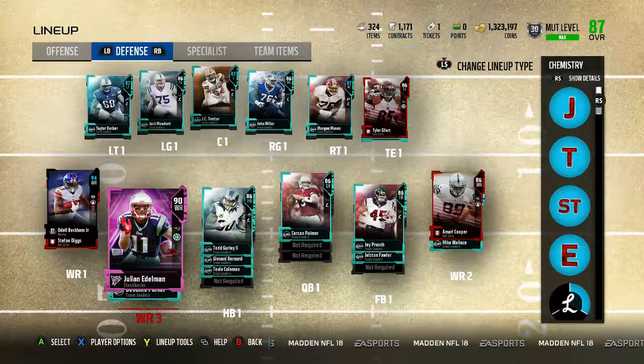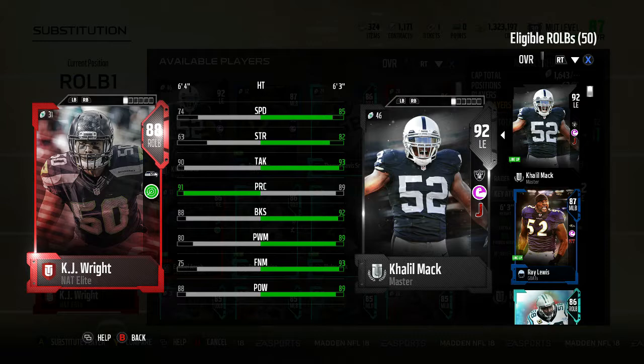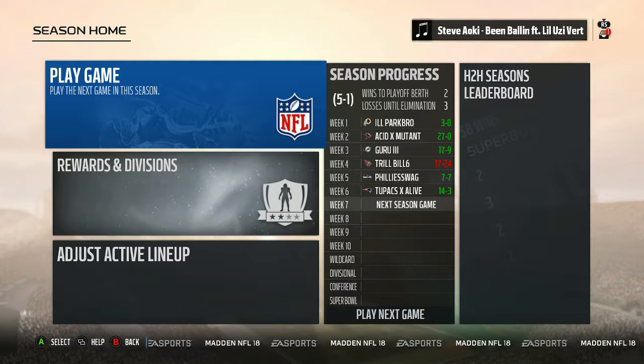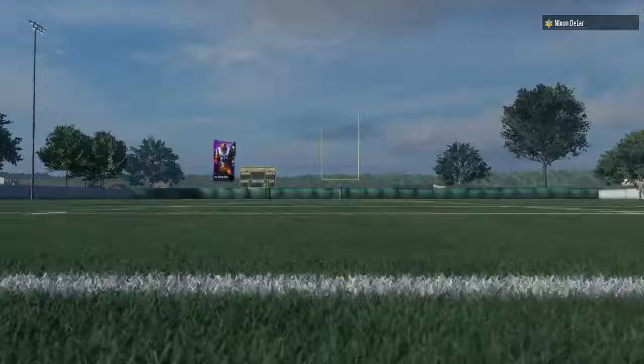We're also debuting our new right outside linebacker. In our gauntlet unleash pack we picked the 86 overall non-auctionable and pulled KJ Wright. Obviously not a speedster but he looks like he could still be a beast on the edge. Our season's looking good — we're five and one so far, you guys have seen every game this season, so hopefully we can win another one.